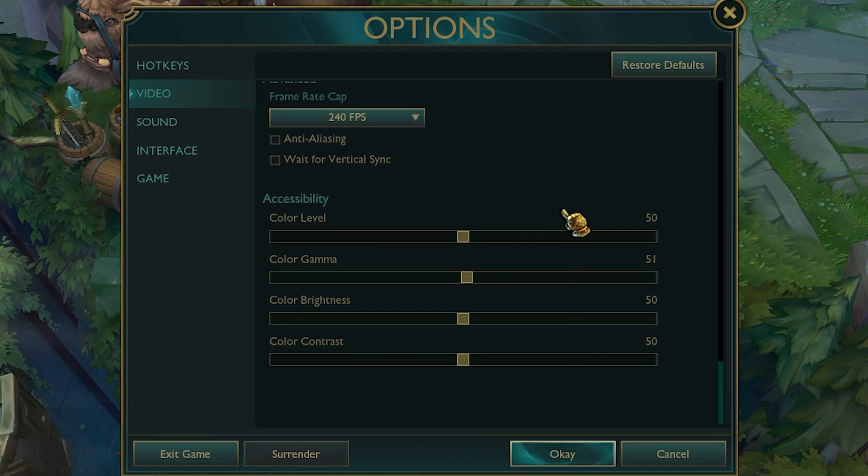Make sure the last setting is turned off as it eats a lot of resources. For vertical sync: if you're on a laptop, test the game with it on and off and see which performs better — I tested on two laptops and got different results. For PC users, keep vertical sync unticked at all times, as it will never help and will only make your game more laggy.